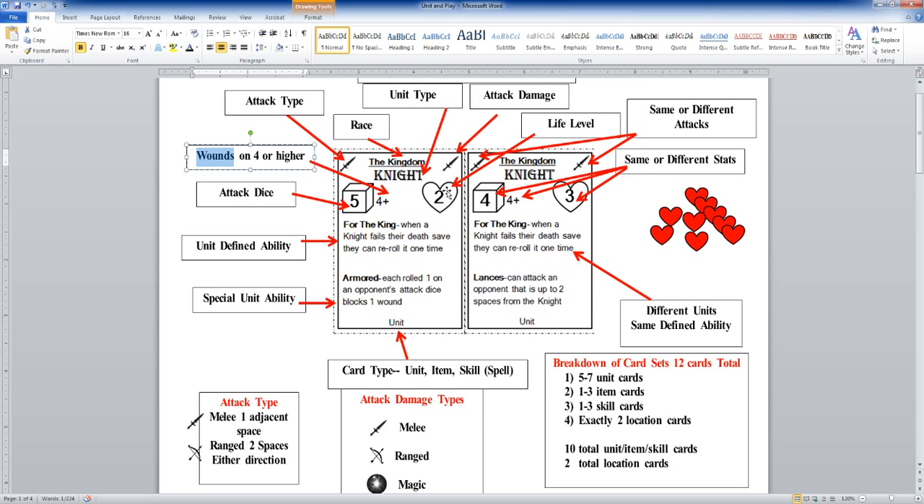On the right-hand side you can see the big heart — everybody knows what that is. That's your life level — this is how many wounds you can take before you die. Well, not actually. So in a normal card game, if one unit attacks another and does five attack damage and that unit only has three life, five beats three so that unit is dead. Well, in my game it's not quite so simple — it's going to be a lot more interesting than that.